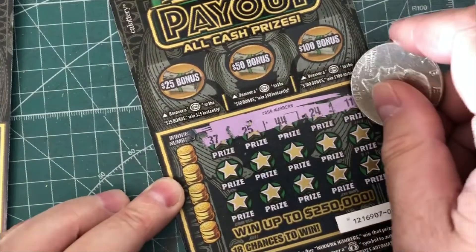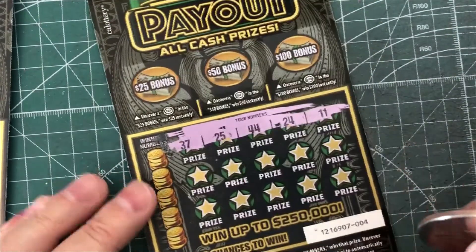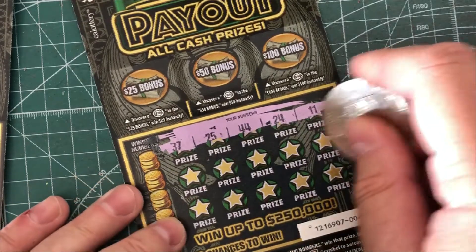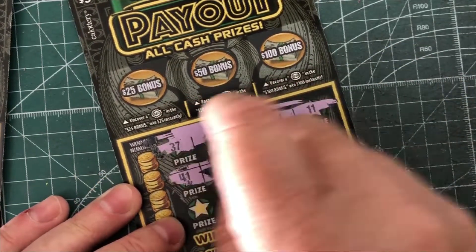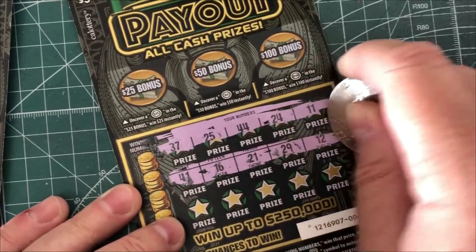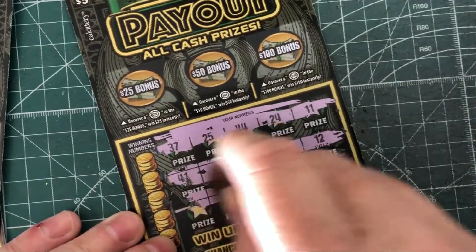I do not know if we have multipliers. It looks like we do have a win all. There's a money bag and there's a dollar sign symbol on here. So I'm not sure if that's a win all or what. Have to check on that if we ever see one. So far we do not see any symbols so we don't need to worry about it right now.